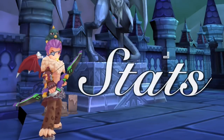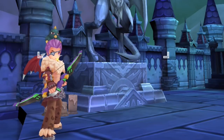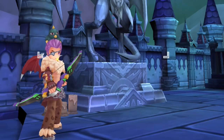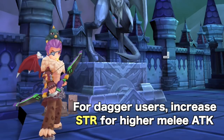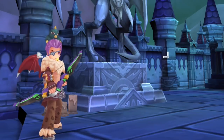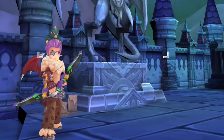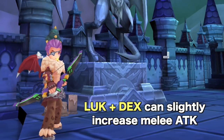Next, let's talk about the stats that can increase Magic Trap damage. For Bow users, the primary stat that increases ranged attack is Dexterity, whereas for Dagger users the primary stat that increases melee attack is Strength. Prioritize leveling up these stats for pure raw attack damage. Luck and Strength also slightly increase ranged attack, where every 5 points of either gives 1 attack. As for melee attack, it can be slightly boosted by Luck and DEX.